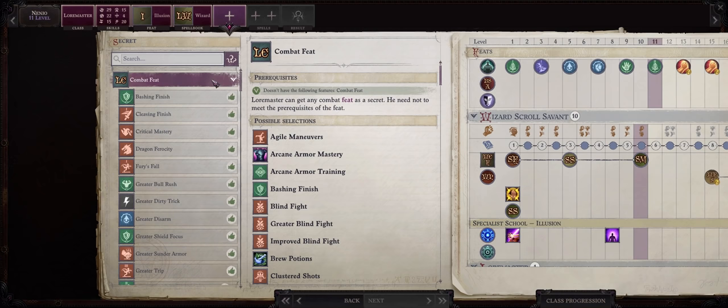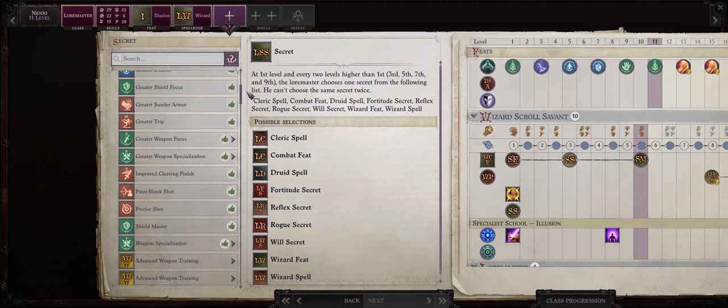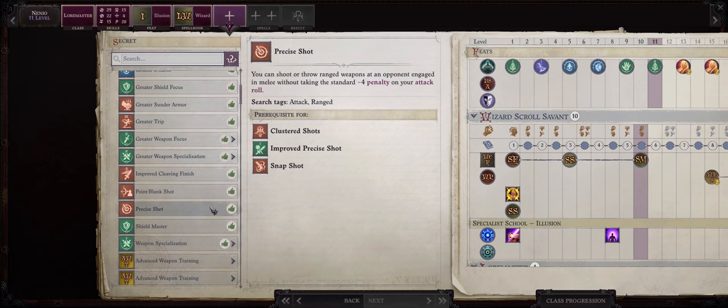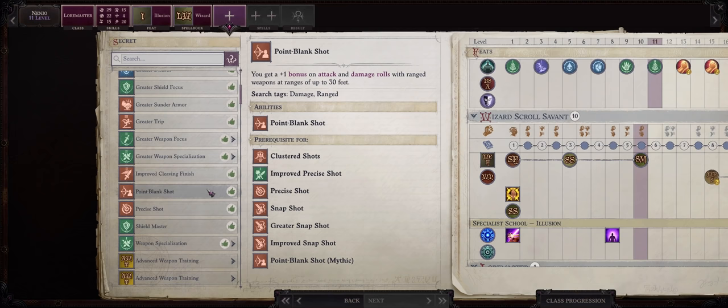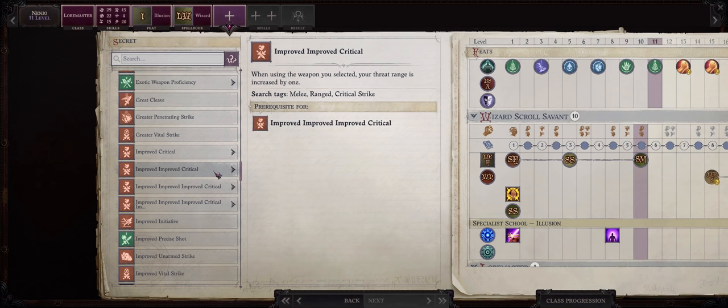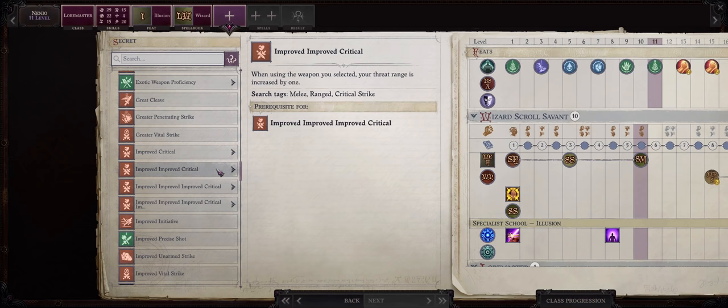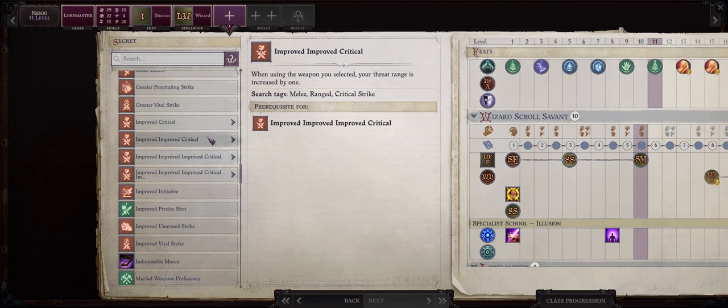Lore master is a very unique prestige class in that you can gain a lot of feats for free without the necessary requirements. Just look at this — as a combat feat we can pretty much pick any feat in the game, even feats that only fighters get access to, like greater weapon specialization or the precise shot feat without having to get point blank shot first. Interestingly, you can even get the trickster mythic path special critical feats. I'm not sure if this is intended or an oversight — you're basically bypassing a mythic path — so I think this can change in a patch later on, which is why I won't be picking it now.